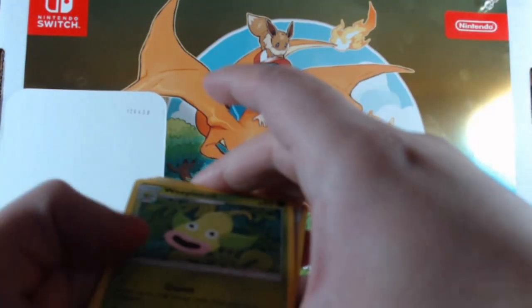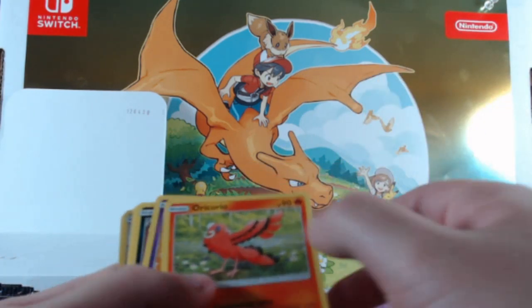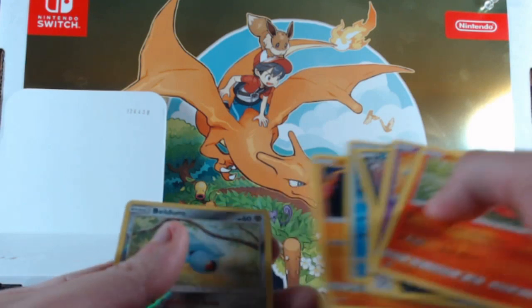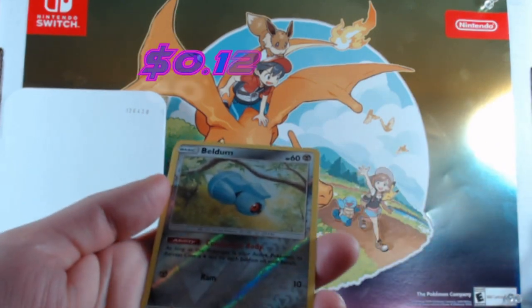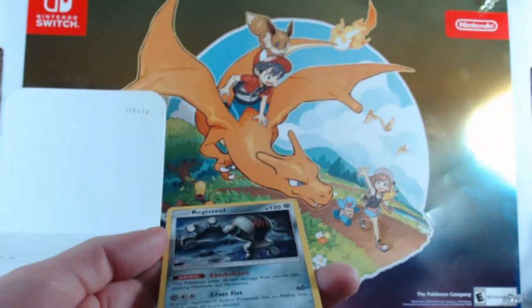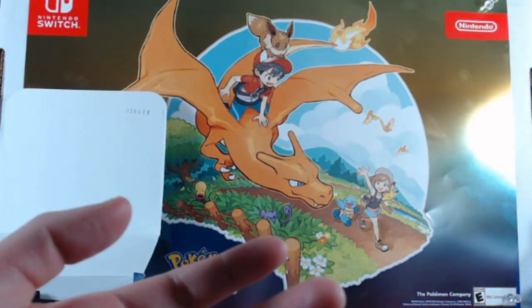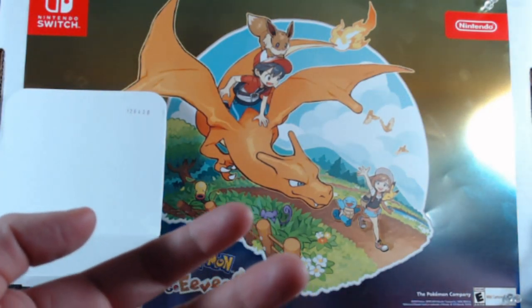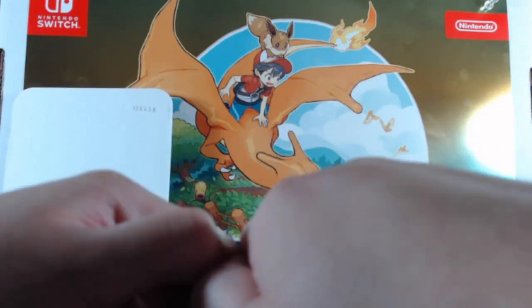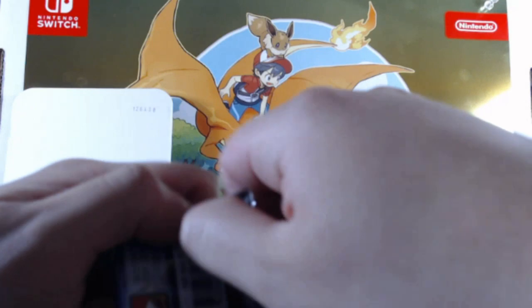Weepinbell, the Master Oil, Oricorio, Snorunt, Whismur, Mudkip, Voltorb — and then we get a Belt as a reverse foil and a regular rare Registeel.